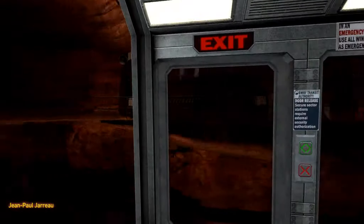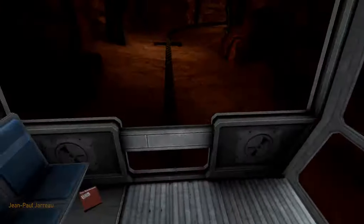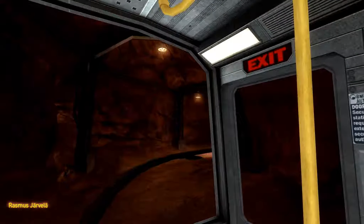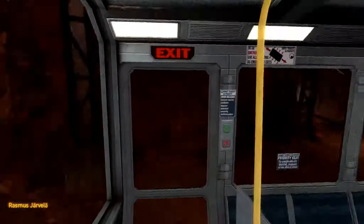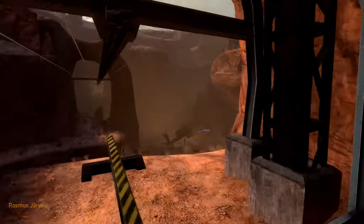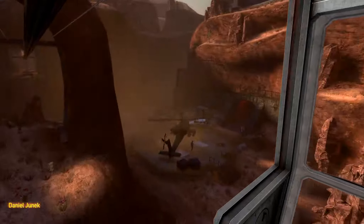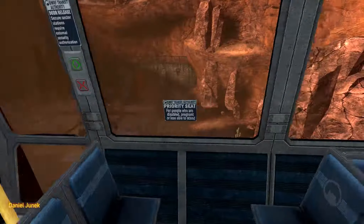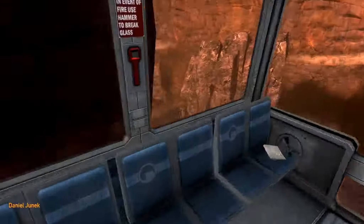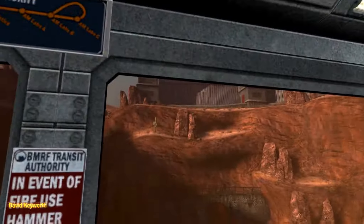Do not attempt to open the doors until the train has come to a complete halt at the station platform. In the event of an emergency, passengers are to remain seated and await further instruction. If it is necessary to exit the train, disabled personnel should be evacuated first. Please stay away from electrified rails and proceed to an emergency station until assistance arrives.